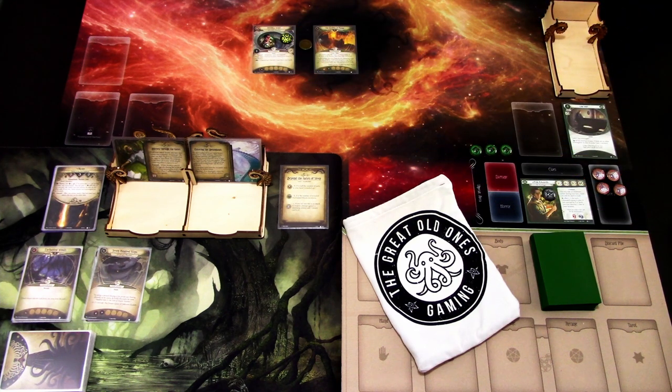Hi, this is JB from Not A Lights Over Arkham. This time we are playing the Dream Quest campaign as a four-parter mini campaign and I am playing Finn Edwards. I decided to play a short campaign while we are waiting for the return to Circle Undone, so let's look at Finn's deck first.